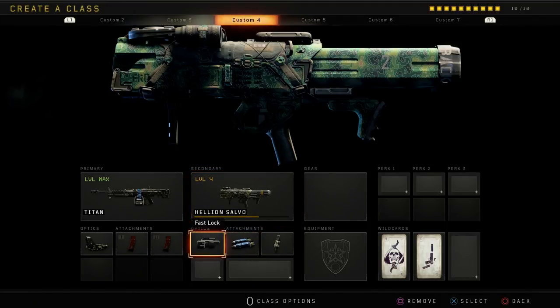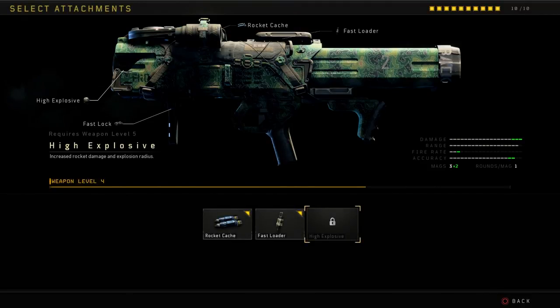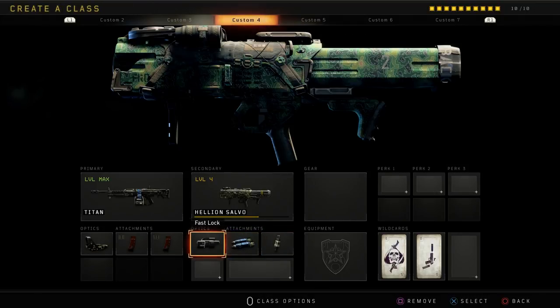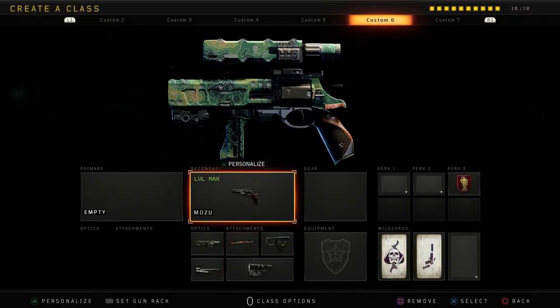The Salvo is quite good — four rockets. If you run Fast Lock you lock onto the robot quicker, although you can free fire too. Definitely run Rocket Catch because that gives you five rockets total, and remember it takes four. Fast Loader is immensely helpful as well. I tested High Explosive and it doesn't do anything against the robot either. The best attachments for the Salvo are Fast Loader, Rocket Catch, and Fast Lock.